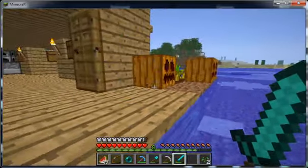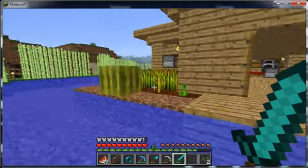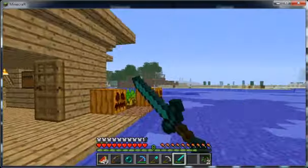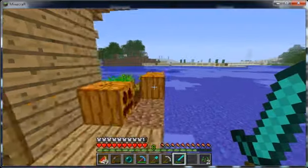When we come outside here, we have a small melon farm, a small pumpkin farm, a small melon farm, and a wheat farm on either side.